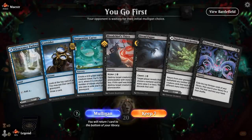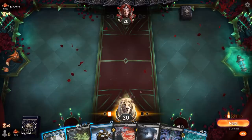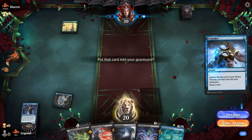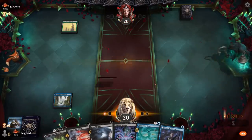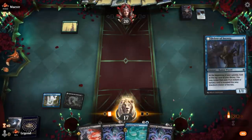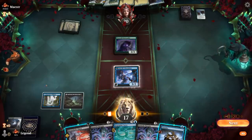We're on the play. The hand has a line of Demonic Bargain into Serpentine Curve, so Bargain could find a second Curve or a land if we're still missing one. We'll Consider on turn 1 to try and find a land, and we did see a Delver of Secrets, so let's keep it. The opponent is on mono green. We play Delver and fine to grab a land with Demonic Bargain, and Consider can find a land and transforms Delver.